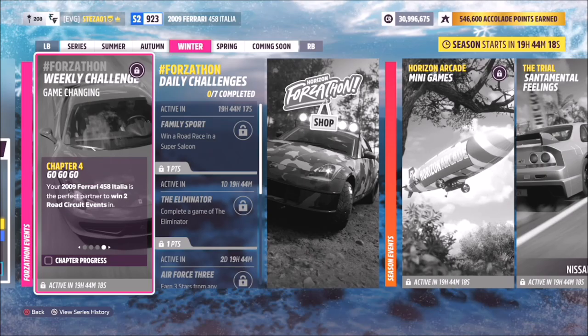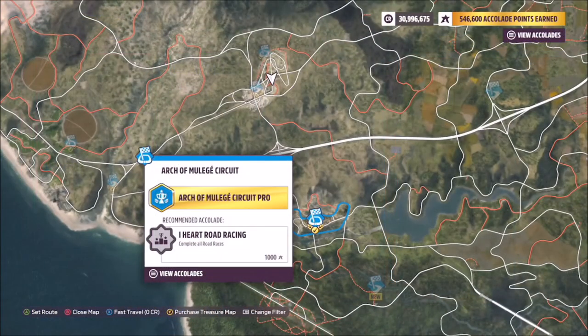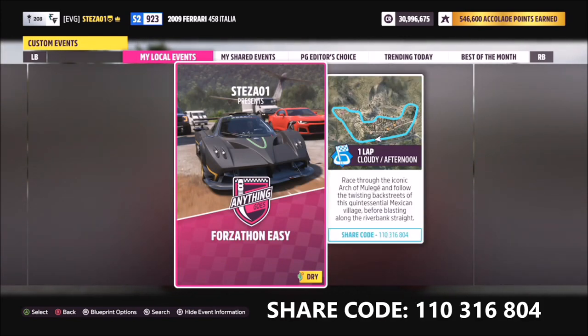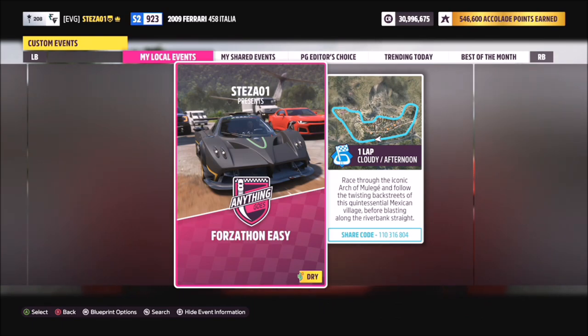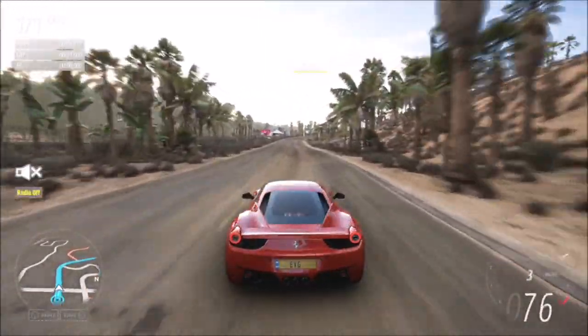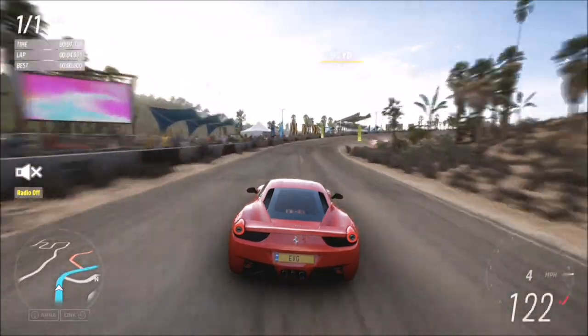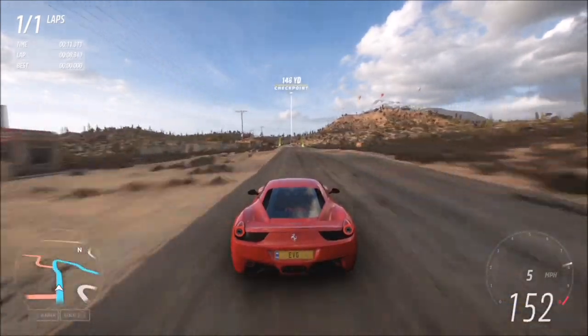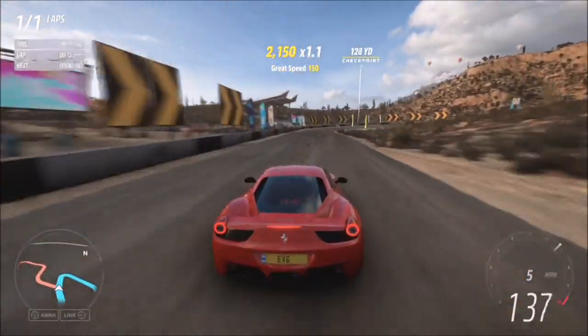The final challenge just wants you to win 2 road circuit events. I recommend heading over to the Arch of Mulege circuit. I've created a blueprint for you called 'Forzathon Easy' — share code is 110316804. This is one lap with no AI and driver tires off, so all you have to do is complete this race twice. As with previous challenges, you only need one lap of a circuit race to complete the Forzathon challenge.